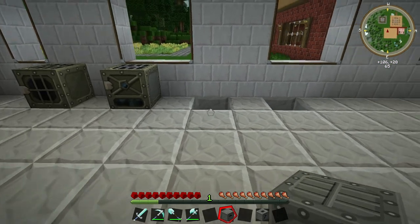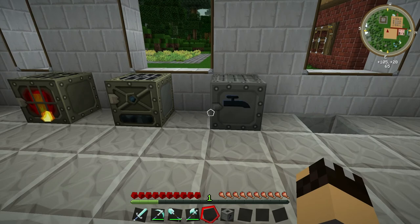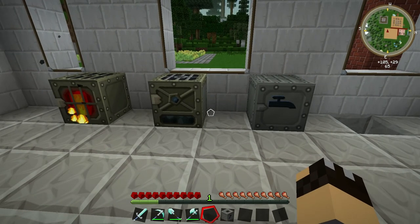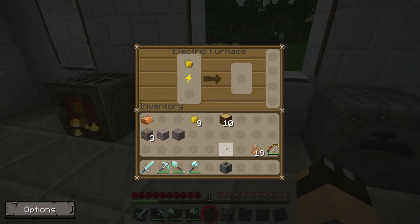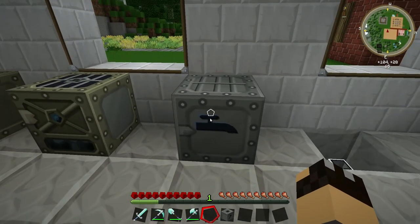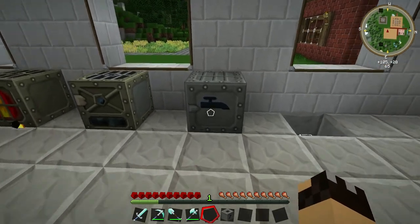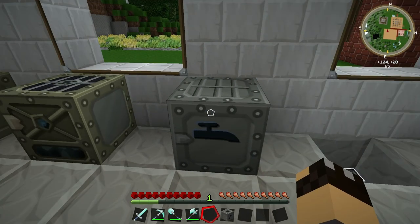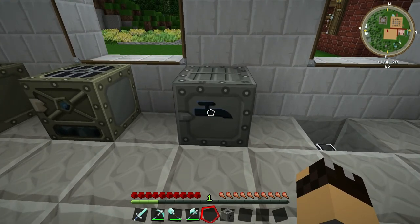The next machine we're going to have a look at is the extractor. As I said earlier, one of the things you will do a lot if you're using industrial craft machines is need rubber. You normally get rubber by using a wooden tree tap on rubber trees and getting sticky resin. If you get one sticky resin and put it in a furnace, that one sticky resin will become one rubber. However, with the extractor, if you place one sticky resin in the extractor you will receive three rubber. So it's three times as efficient to put sticky resin in the extractor than in the furnace. It does take a little bit longer — the video was sped up because I didn't want to waste your time watching a progress bar — but if you've got any sticky resin, put it in the extractor.